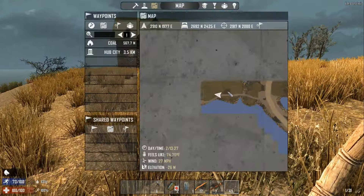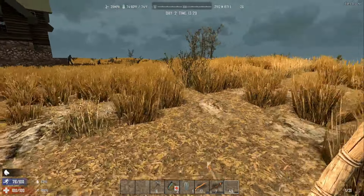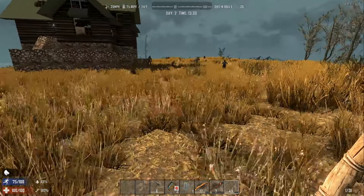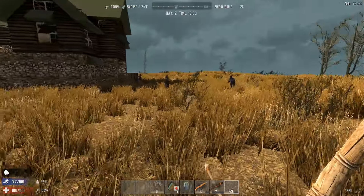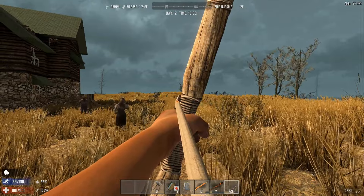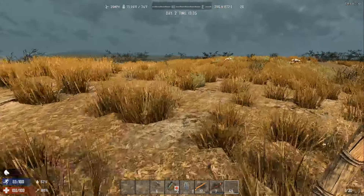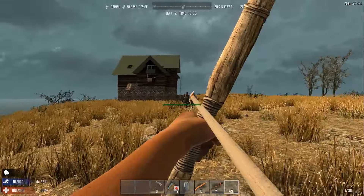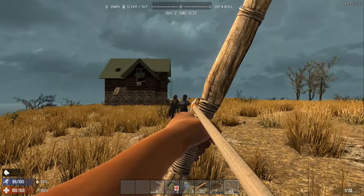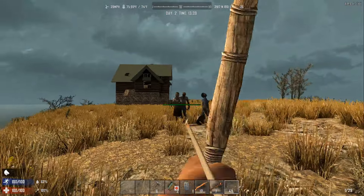I'll come back for clay after we search it out a little bit. You can often see clay on the map - see, it's right there, so not terribly hard to find. There should be a lot of zombies around here though. Yeah, they don't give these away very easily. I really hate when my bow gets right in the way.